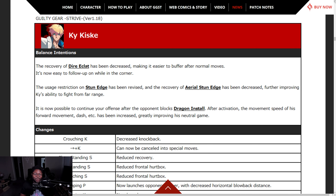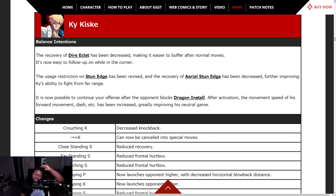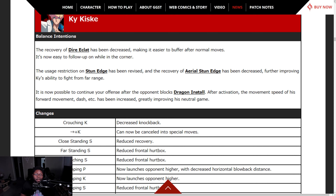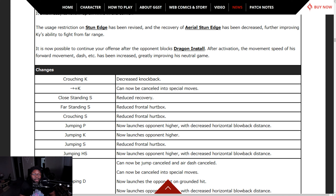Ky Kiske — the regular guy of the Guilty Gear series. Dire Eclat — decreased recovery, so you can buffer it in after normal moves and get easier follow-ups in the corner. Decreased gauge usage for faultless defense. Using you should feel — Stun Edge was revised, recovery of aerial Stun Edge decreased, so Stun Edge is just better. It's now possible to maintain your offense after the opponent blocks Dragon Install. Dragon Install on block — it's still your turn.